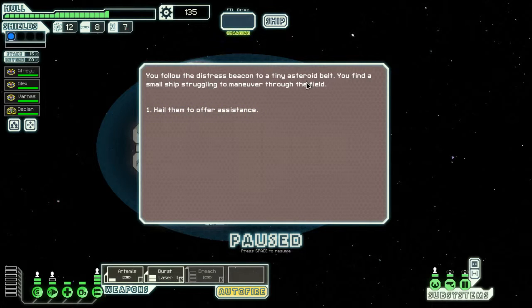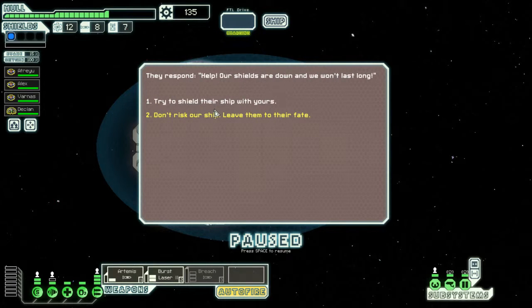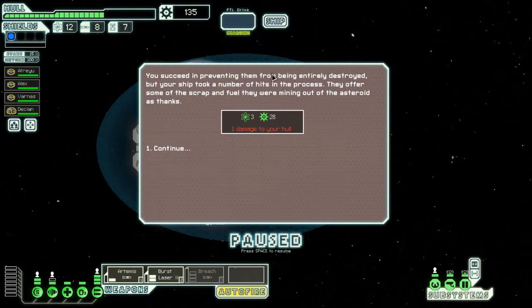You follow the distress beacon to a tiny asteroid belt. You find a small ship struggling to maneuver through the field. Hail them to offer assistance. They respond: HELP! I shield some damage! We'll shield them. You succeed in preventing them from being entirely destroyed, but your ship took a number of hits in the process. They offer some scrap and fuel - they were mining out the asteroid as thanks. Nice! I think that's worth one damage.